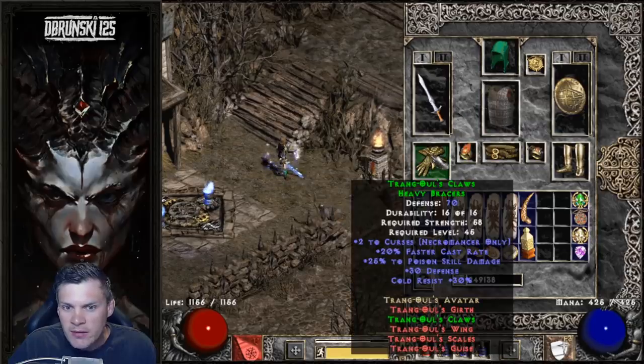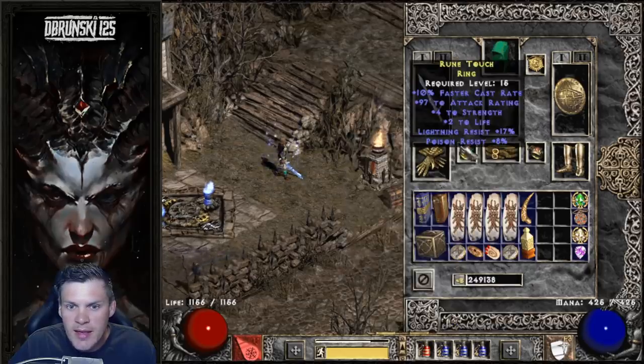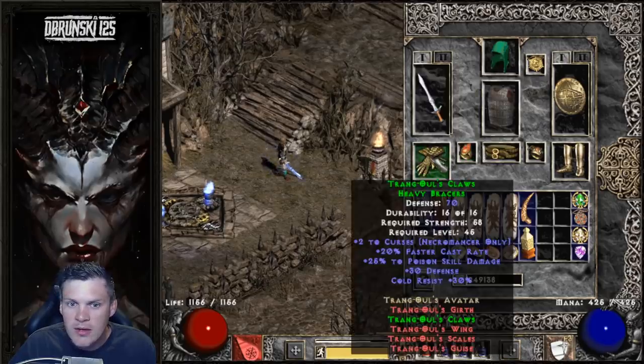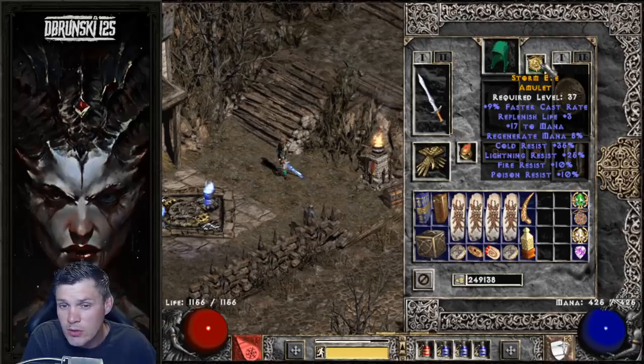I also have Trang's Gloves, same as the previous video, which help me hit the 63 FCR breakpoint. I have that same FCR ring, Trang's, Spirit, and then I have a crafted Caster Amulet. These are really easy to make early on. I'm not at the level where I can guarantee plus two to Sorceress skills, but still something like this — 9 FCR, mana, and all four resistances with 25 light res — is a really nice addition.